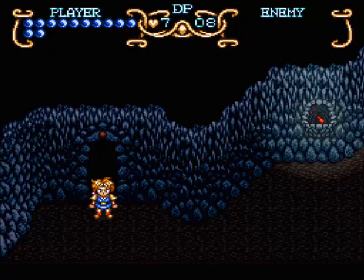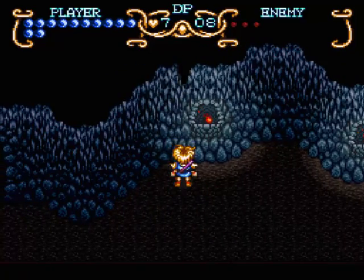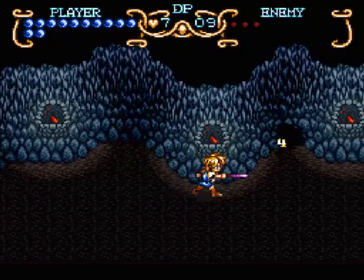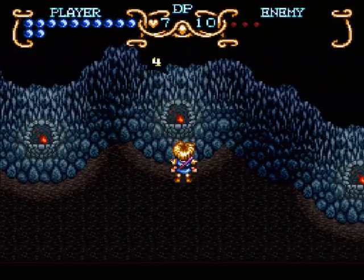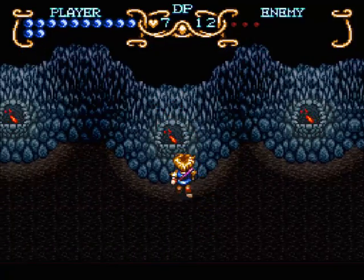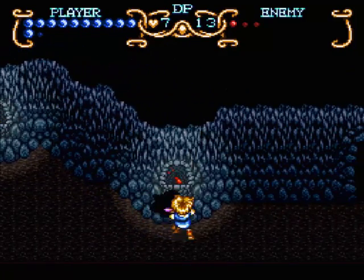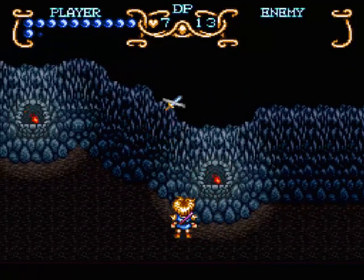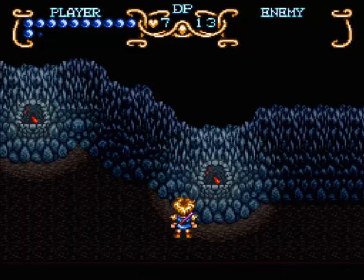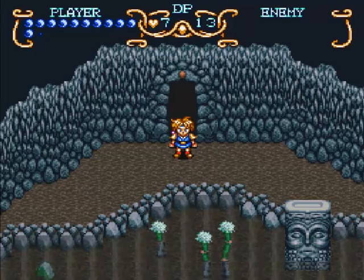Now we get to the standard Zelda — I mean Illusion of Gaia — dungeon where we have no lights and enemies. There's a nice long line of bats around here. So let's kill off some bats. It's just like being in the first area of a game — you're fighting bats. At least there's no rats around here, evil rats trying to kill me all the time. More strength is always appreciated.